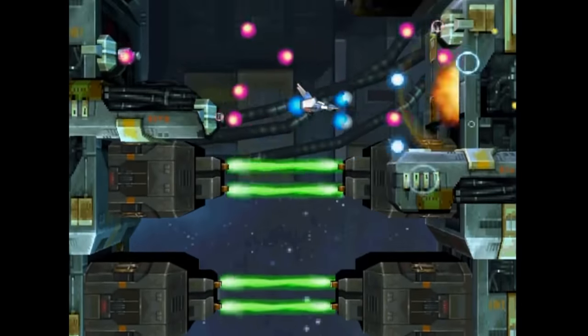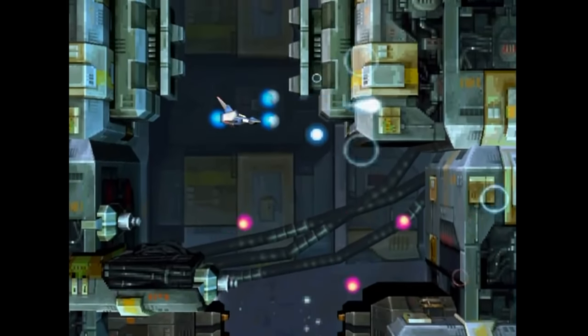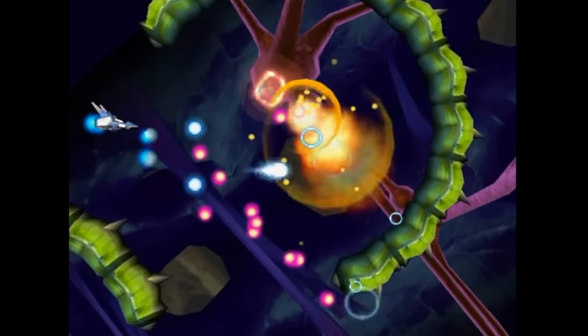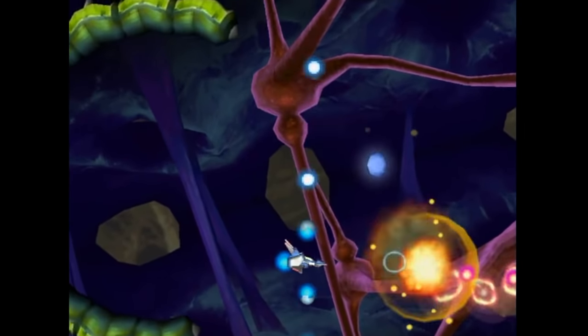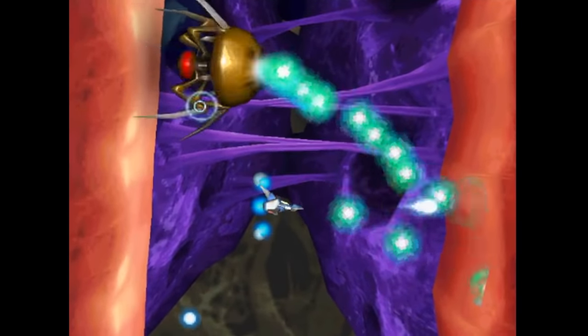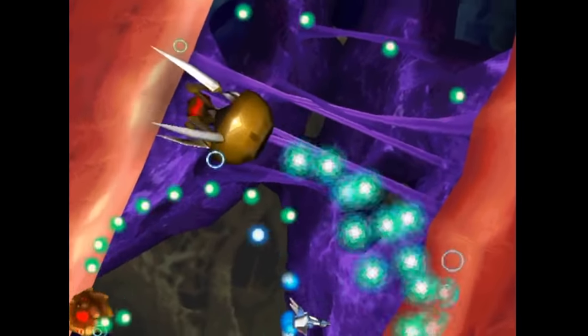Now unlike most games in the genre, NanoStray 2 actually possesses a pretty decent story. It's not going to win any awards, but it's a nice inclusion nonetheless. NanoStray 2 has all the basics of a shoot em up — you have your special weapons including but not limited to a laser, homing lasers and bombs. You have waves of enemies coming after you, big bosses at the end of each level, and when you raise the difficulty, there's more and more bullets to avoid.